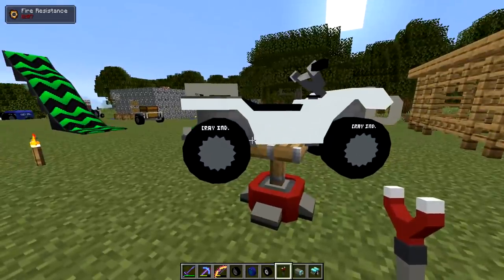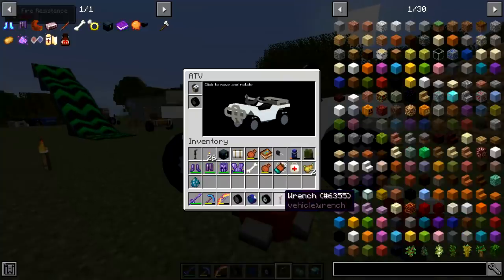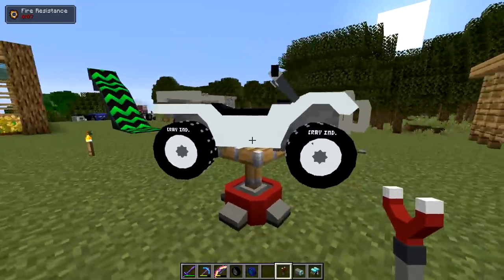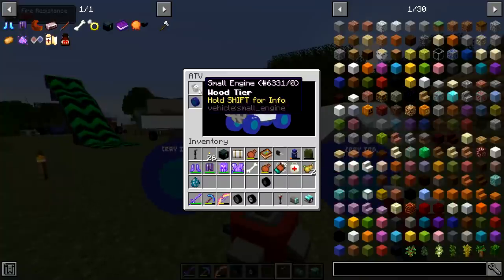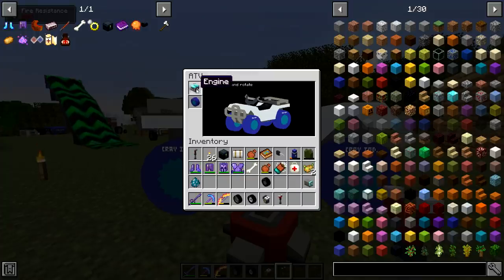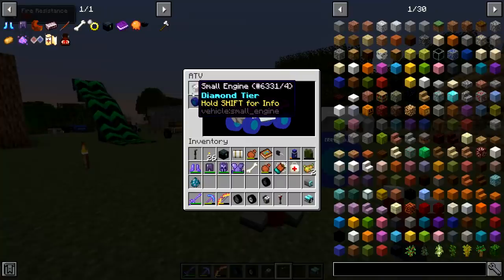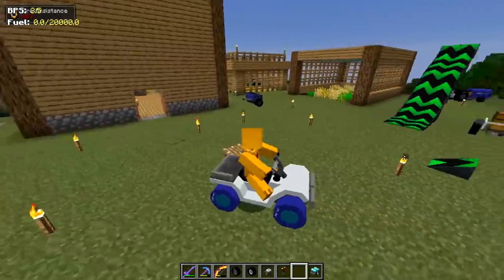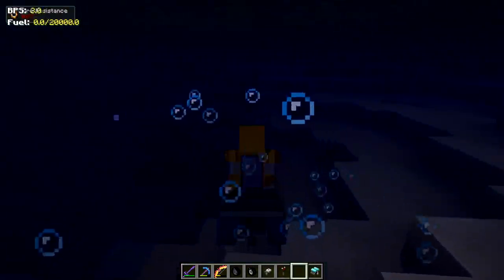I'm recording this clip at 4 AM because I wanted to show off one more feature: if you put your vehicle on a jack and right click it with a wrench, you can take off the wheels and replace them with other wheels — snow wheels, racing wheels, plastic wheels. You can also change the engine: there's an electric engine, a diamond one, and you have to put the right engine for the vehicle. Depending on the engine tier it changes stats. We got rubber tires and we go a little bit faster — I almost made that jump perfectly.